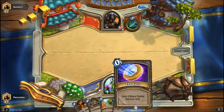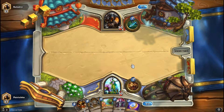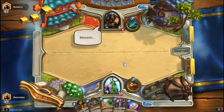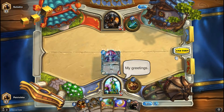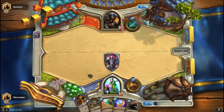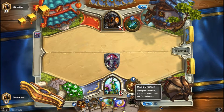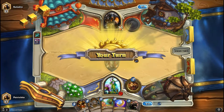I kind of want to use Wild Growth on my first turn with the coin, but I don't think that's the best decision. I should probably use my Shield Bearer first, and if I have an Innervate I'd rather use that and the mana crystal coin to play my Iron Bark Protector on round four or five — that'd be amazing. I just really love pulling out big cards on early turns. My opponent does nothing, so I'll use my Shield Bearer and end my turn.